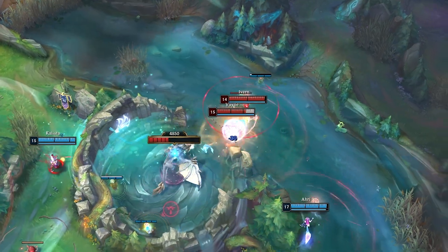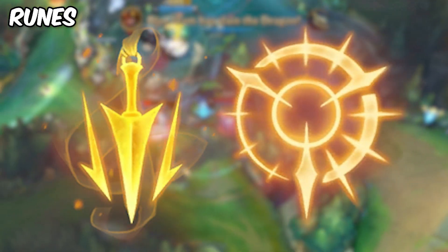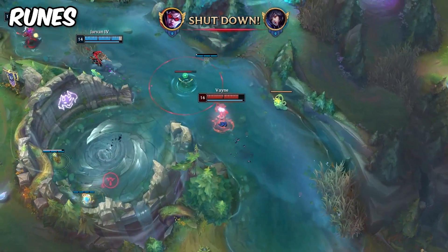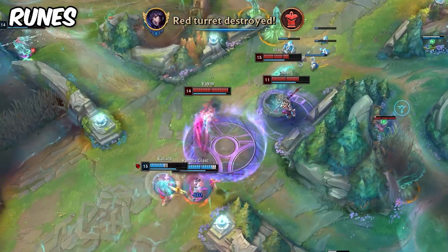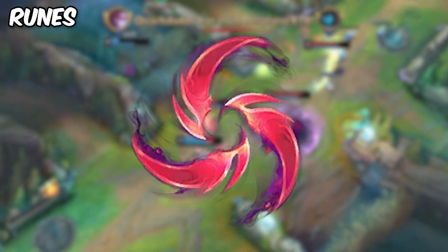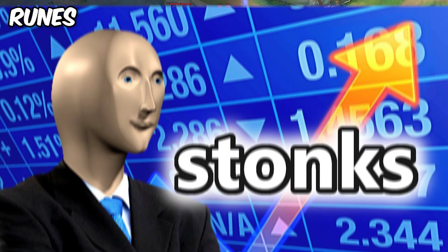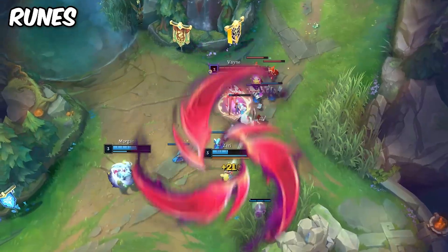Let's quickly touch on runes. Normally Vayne goes for a modest approach with keystones like Lethal Tempo or Press the Attack — really standard AD carry stuff. However, with this build, you're not going to make good use of the consistent DPS that the precision tree would normally net you. So instead, we're going to go the domination route. Hail of Blades would be the rune of choice to actually give you some early game agency and pump up your attack speed for very bursty situations. You'll be building full AD anyway, so Hail of Blades is actually pretty efficient as you spike into mid-game.